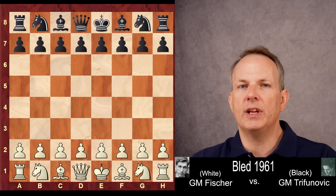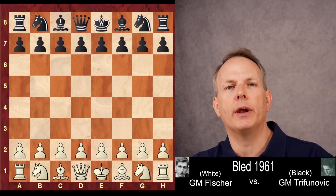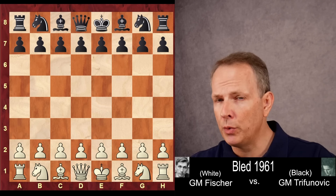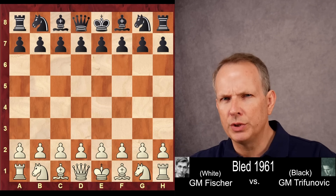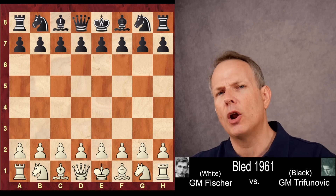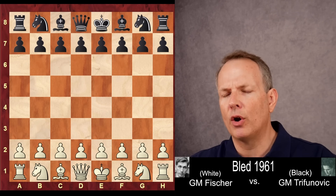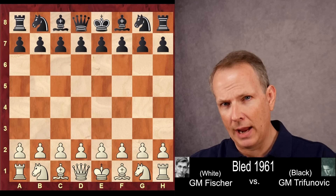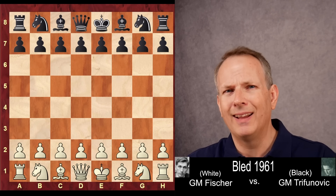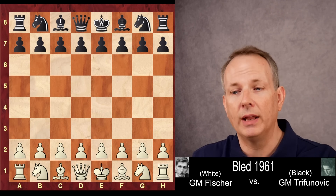In today's game, we see Bobby Fischer take on a player who's known to be hard to beat, Petar Trifunovic, a Grandmaster who was an excellent endgame player and made things very hard for his opponent. He did not always win, but he was very hard to defeat. Let's see how Fischer handles a player like this, someone the other Grandmasters couldn't beat. Can Fischer do so? Let us jump right in.